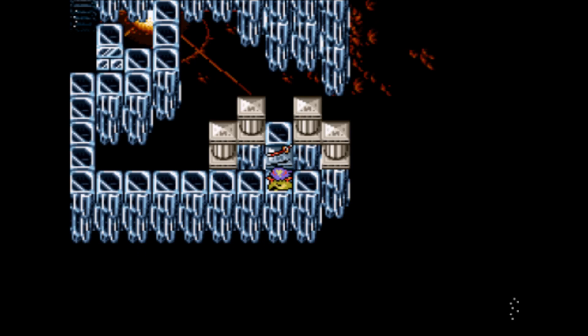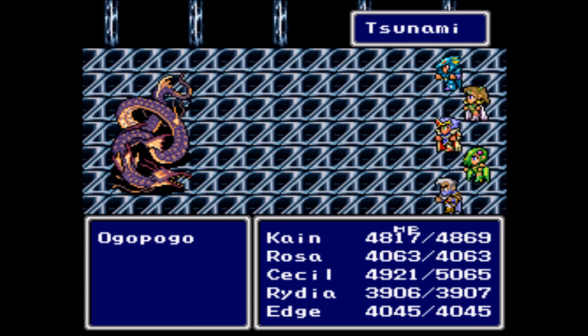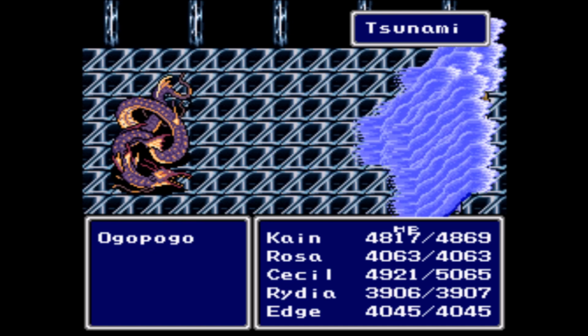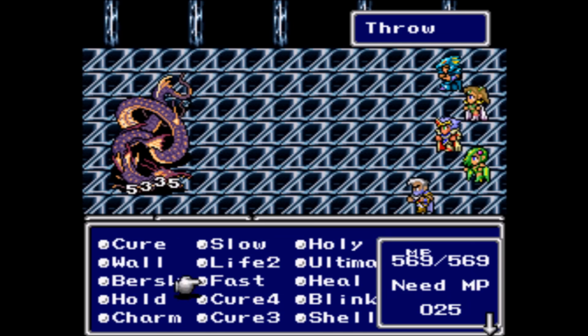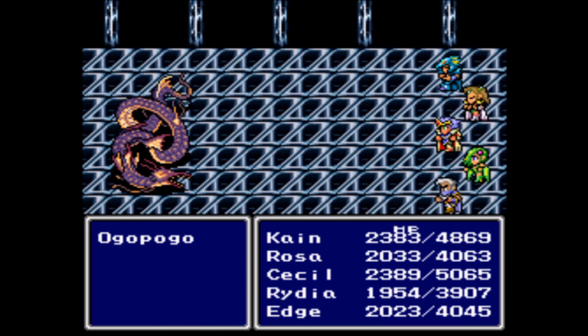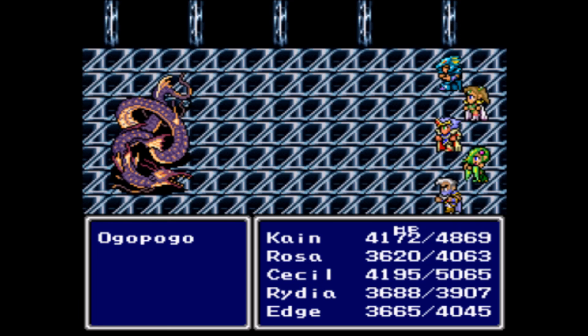The Blade of Black. Is this the Mist Dragon again? No, it's Leviathan's cousin, the evil Ogopogo. He opens up with dual tsunamis, which can murder your party if you're low-leveled. I would not be entering this place until you're at level 60 minimum — it is imperative for fighting these bosses.